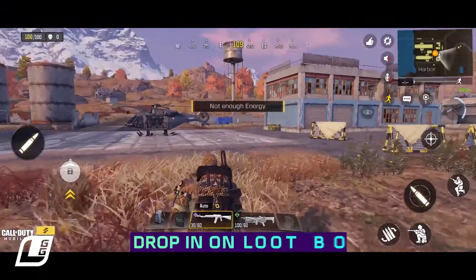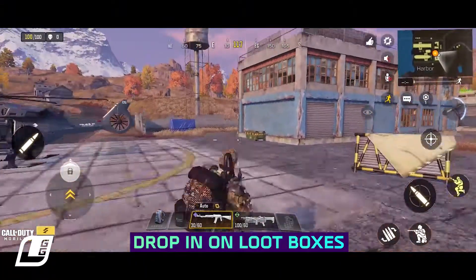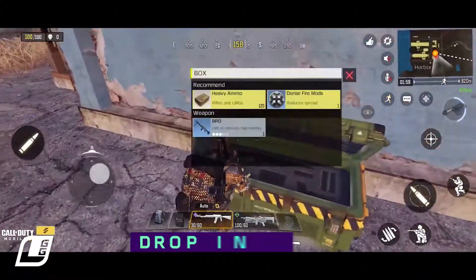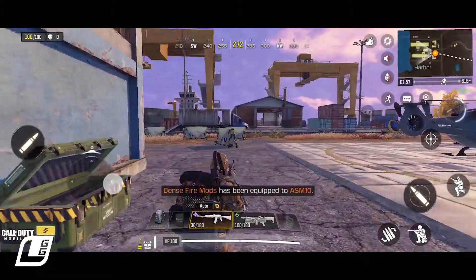When you're dropping onto the map, drop straight onto loot boxes. There's a chance you'll get a good haul, which will help you massively in early firefights against players who have only got a pistol.